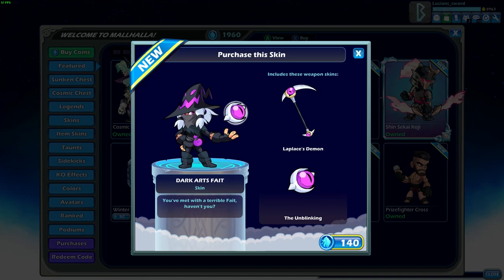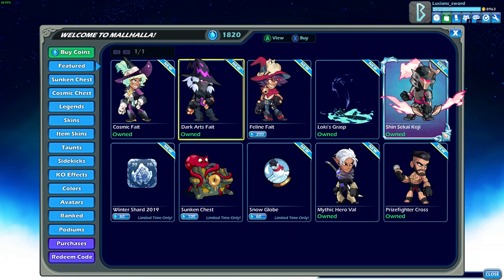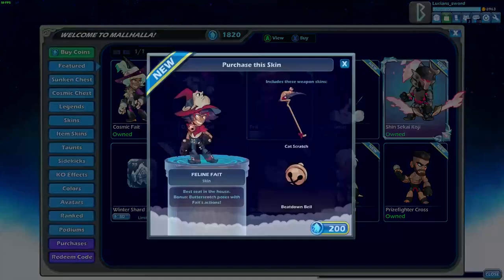We got Dark Arts Fate — very cool. I like the orb; it'd be cooler if it blinked or something. I wish there was more animation in the game besides just the epic skins, but I guess that's what makes those epic skins epic, right? And last but not least...